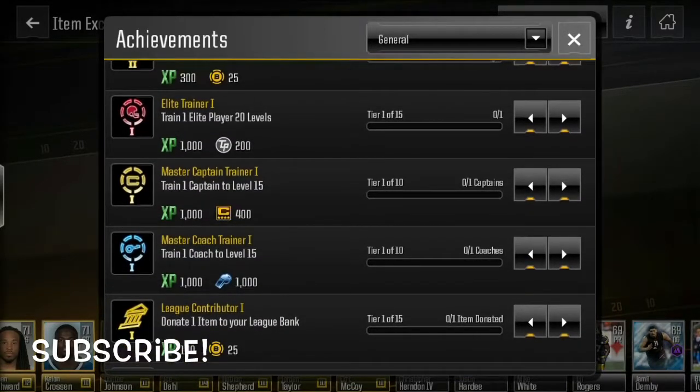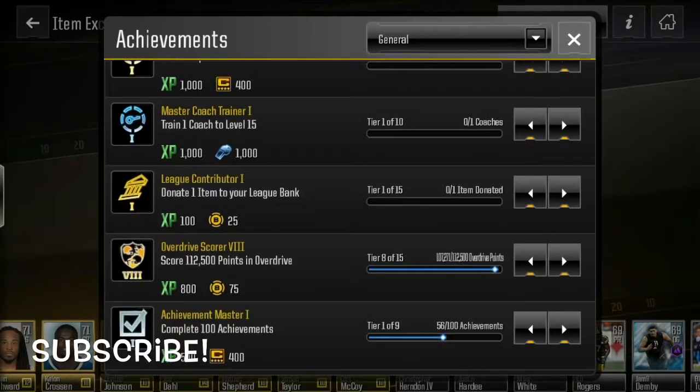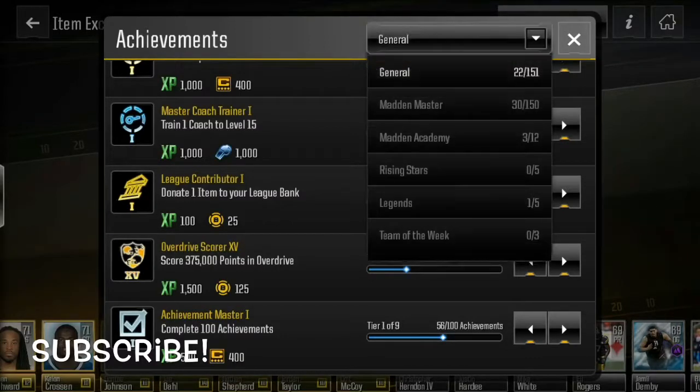There's train one elite player 20 times for 20,000 XP, train the captain to level 15, donate one item to your league bank, score 112,500 points in overdrive — which goes all the way up to 375,000. That's a lot of XP with all those, and then just complete 100 achievements.